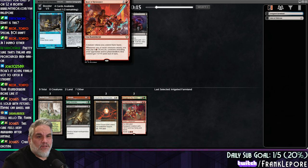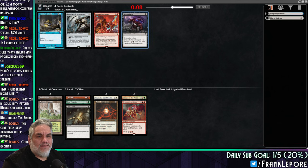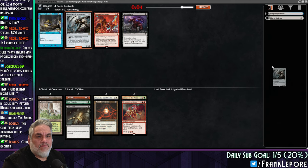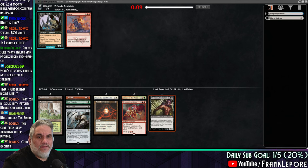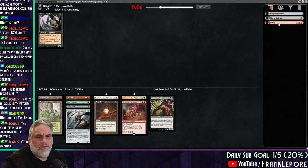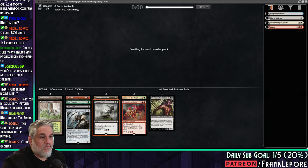Creature tokens you control have haste. Whenever one of our creatures attacks, you may pay two — if you do, that creature gets plus two, plus two. That actually seems decent. There is an Obnixilis! I guess we're just more black now. I think we're just more Naya.